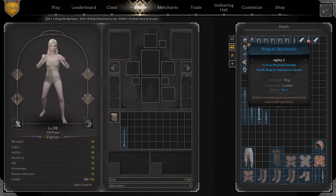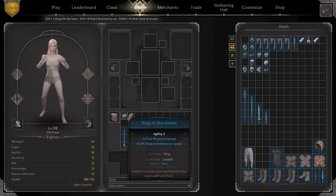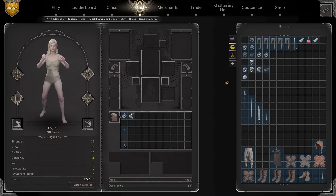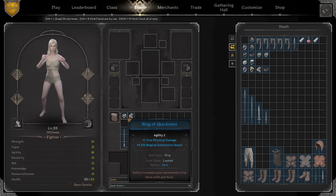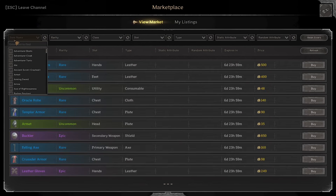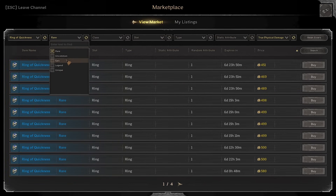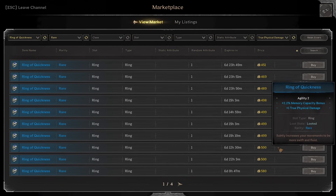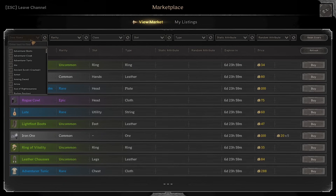For rings, using a true physical damage ring of quickness. For the pendant, a fox pendant with three physical power and one true. Pendants and rings are going to be your most expensive buys. Use what you can get — like a frost amulet with two true physical damage, something nice and cheap. Rely more on your skill set in game than the gear you have, but if you can afford good gear plus skill, you're kind of crazy. Going ahead and purchasing an agility ring — quickness with true physical damage, rare at 451. Also grabbing magical interaction speed at six percent.